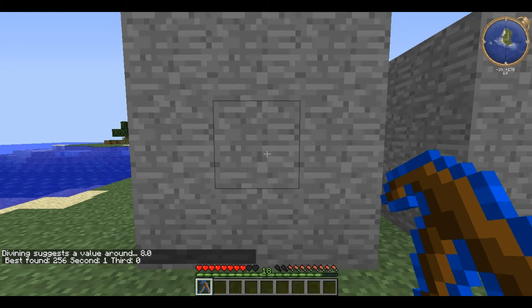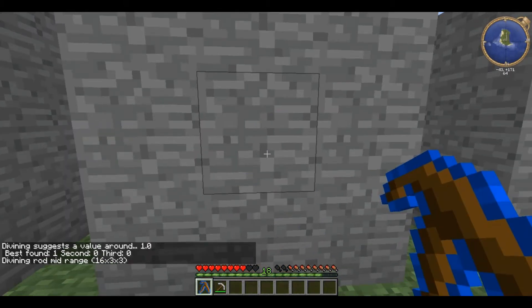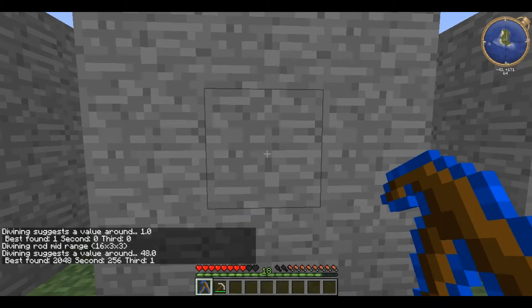In this case, 256 is Iron. It can also change to mid range as Medium can, and again detects the best, second, and third best EMC values in that area.